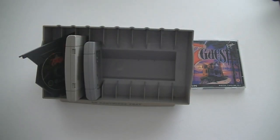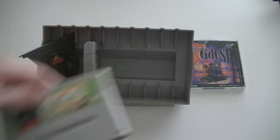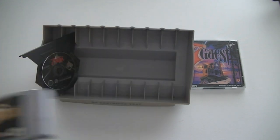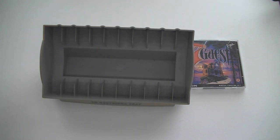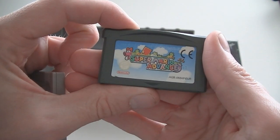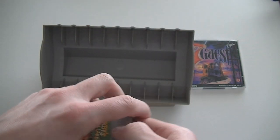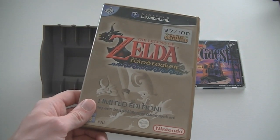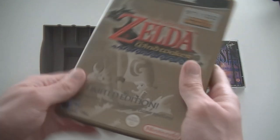Eric Cantona Football, Power Pigs of the Dark Age — these were actually thrown in because it was really about this Zelda, this Zelda, Kirby's Dreamland, Super Mario Advance, and also the other Zelda that I forgot to put in the shot — the Wind Waker, the Wind Waker Limited Edition with the bonus disc.